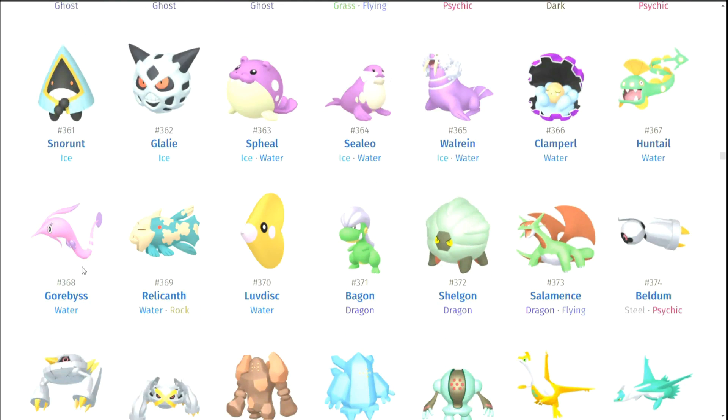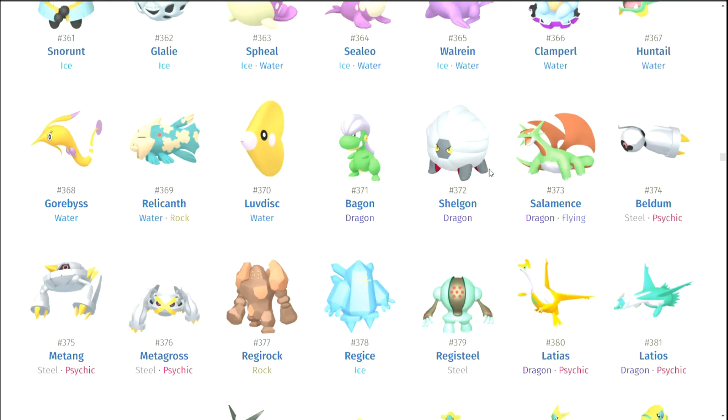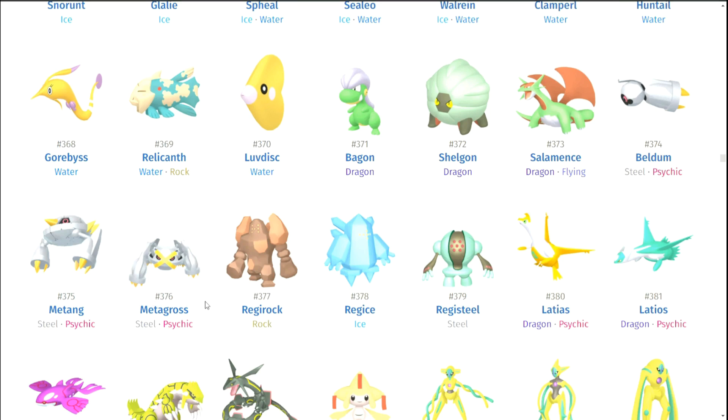Tropius. Chimecho. Absol. Snorunt. Glalie — with those eyes it just makes them look so cool. Glalie is kind of randomly terrifying as a Pokemon, and seeing those red eyes makes it even more scary. Spheal, Sealeo, and Walrein. Clamperl and Huntail. Gorebyss — that is really good gold. Relicanth. Luvdisc — why do you get a good gold shiny? You don't deserve it. Bagon's family — if you're going to go green, go green like this. I do think Salamence's family kind of rocks it here.